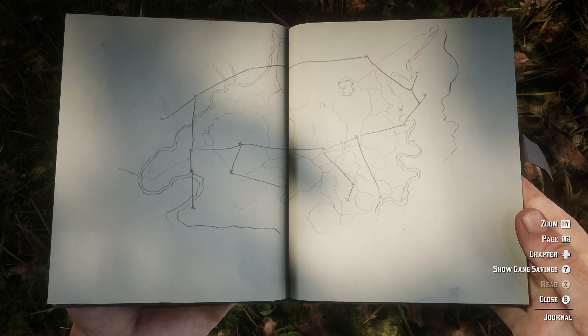Number 20 is once again south of Ansburg. This one's going to be just to the right of the E that you see in Hanover on your map, and just south of the Elysian Pool where you can see our marker. Once you get over here there are a couple rocks, but the tree right here in the middle is the one that's going to have Dreamcatcher number 20. That's all 20 Dreamcatcher locations here in Red Dead 2 — hopefully this video helps somebody out, I appreciate you watching and we'll see you in the next one.